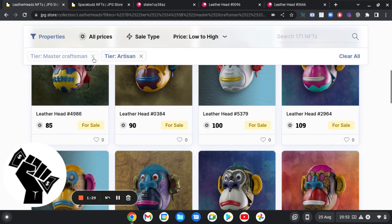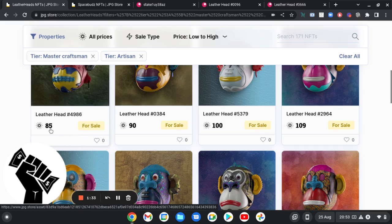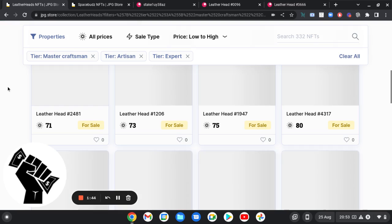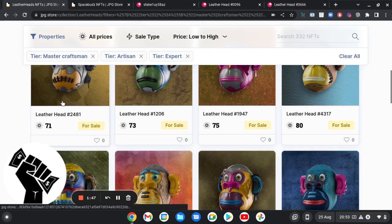The reason I'm showing you this is because it still makes sense — you can buy an artisan for under the mint price right now at 85 ADA and still get the second rarest tier. And if you wanted expert, I minted mine but if I'd waited I could have just bought an expert for 71 ADA right now.